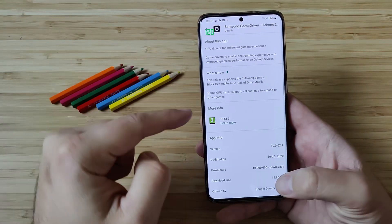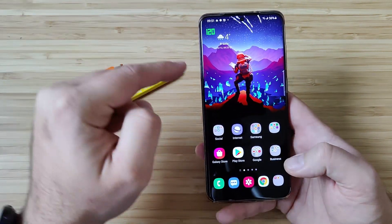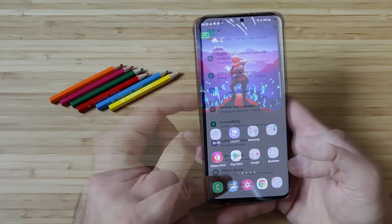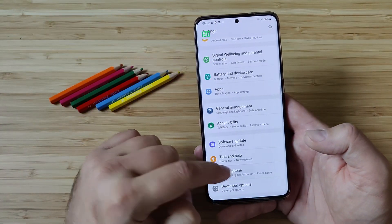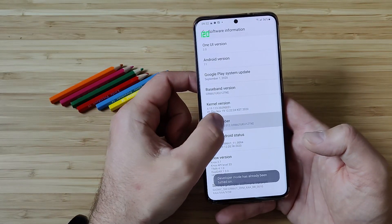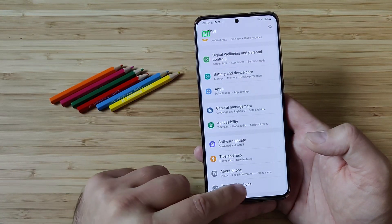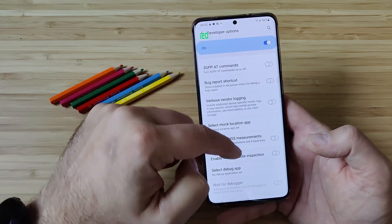First, let me show you how to display the current frame rate on your phone. It's very easy — you just need to go to Developer Settings. If you don't have them, go to About Phone, then Software Information, and tap seven times on the Build Number. Then go back and you'll see Developer Settings at the bottom.